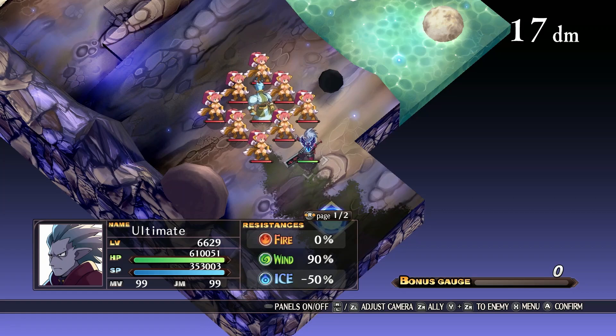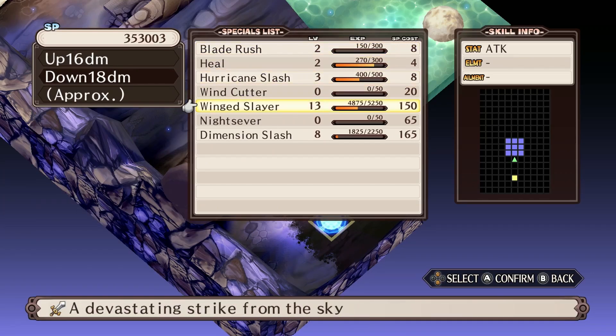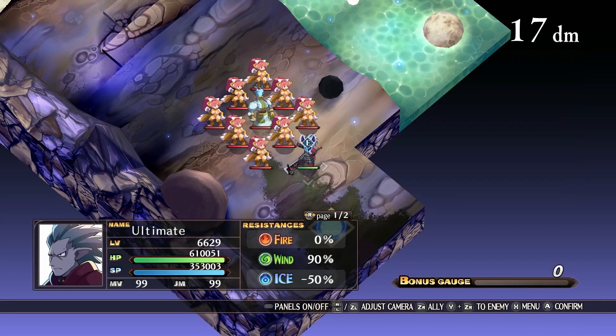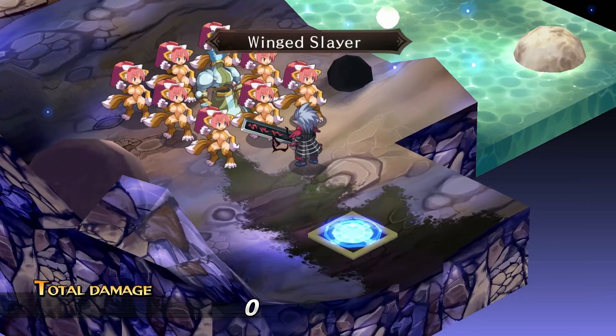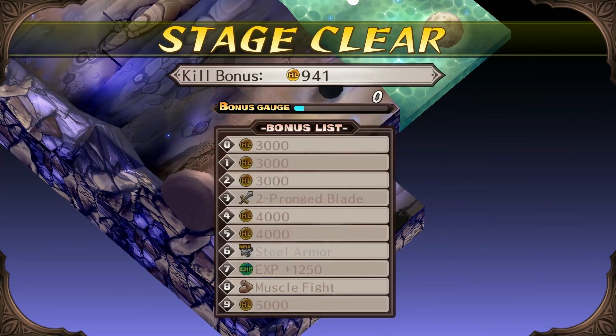For the second map, Valgipus, it's even easier. All you have to do is get your character to have a 3x3 attack — for mine, I had the Wingslayer. You just come here and simply attack the 3x3 formation, and you just keep doing that over and over to level your character up to a comfortable level.